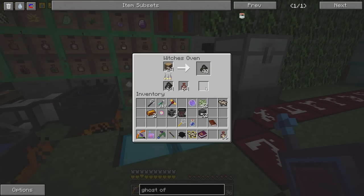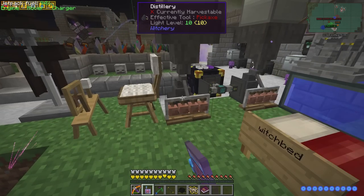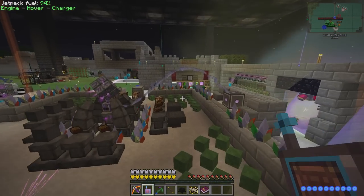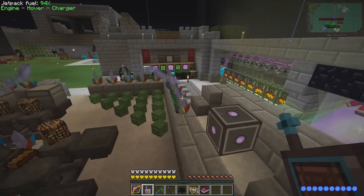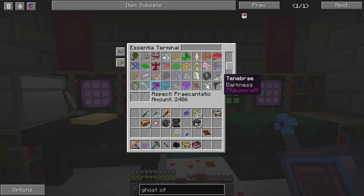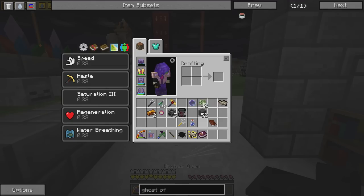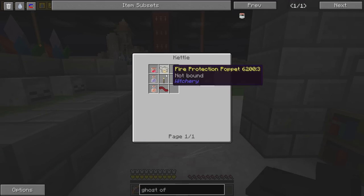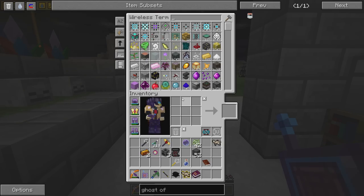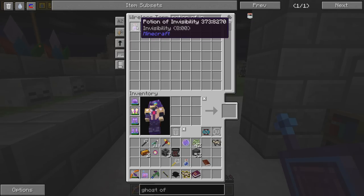I don't know how they work — apparently. Remember the whole creative cache thing? We might also be able to make a creative storage upgrade for storage drawers.